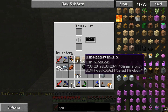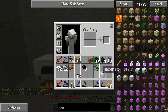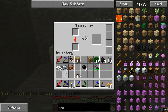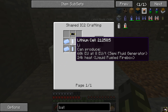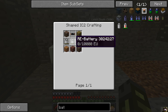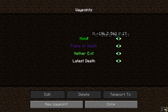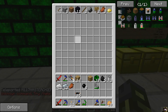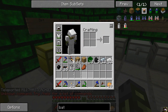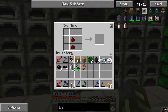Generator there. We'll burn some wood for now. And macerator here. I don't have a bat box. Alright, I need one more RE battery. We're gonna take the shortcut home. Just some redstone. Hopefully I have everything I need.